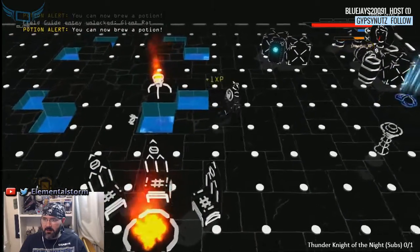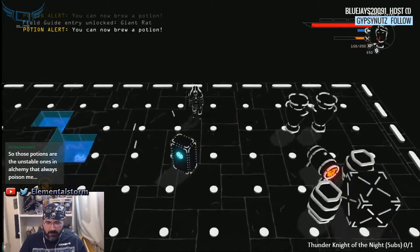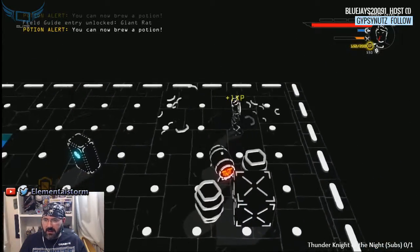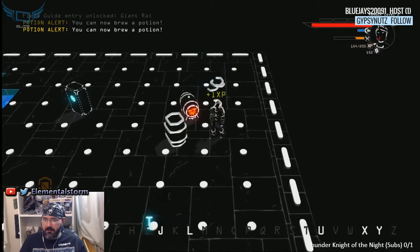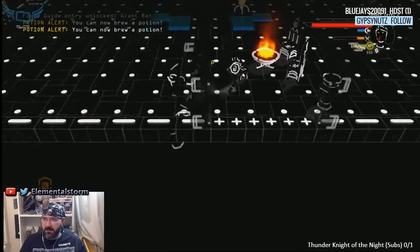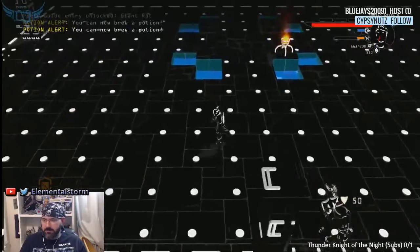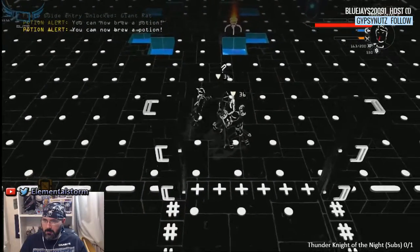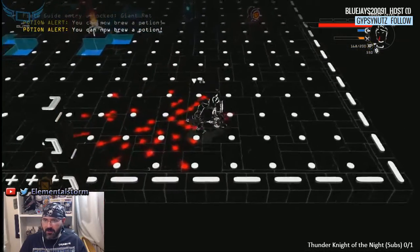That right there looks like a trap — I'm going to go around that. Those unstable potions in the alchemy, that's always poisoning me, so I don't want to try it yet. I got a letter I. I need a weapon so bad. What kind of adventurer goes down in a dungeon without a weapon? I guess I'm the only one.